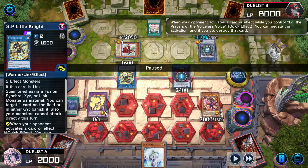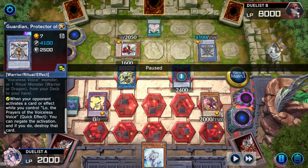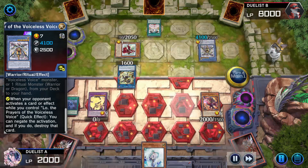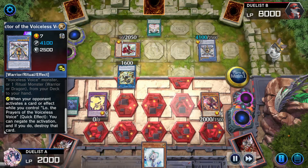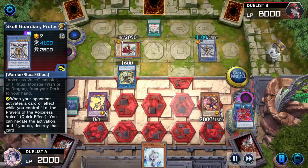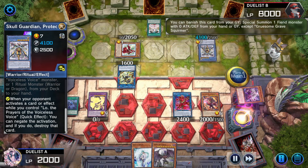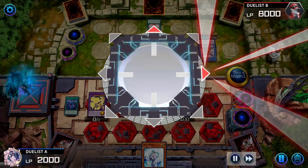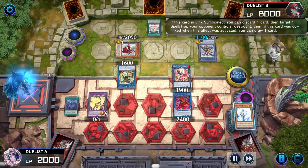Anguish activates, attempting to link summon using itself and Little Knight as material. Skull Guardian chains because they control a Low that can negate the activation and destroy Anguish. Anguish goes away; Anguish was destroyed — it targets Spirit of Yubell. Soul Lord of Yama banishes itself because the card was destroyed to special summon a fiend. Brings back Anguish; Anguish adds Spirit of Yubell back to hand. Grave Squirmer banishes itself from the graveyard to special summon Spirit of Yubell. Spirit of Yubell and Sharvara link together to make Nightmare Phoenix. Sharvara's effect went to graveyard — that activates Phoenix.